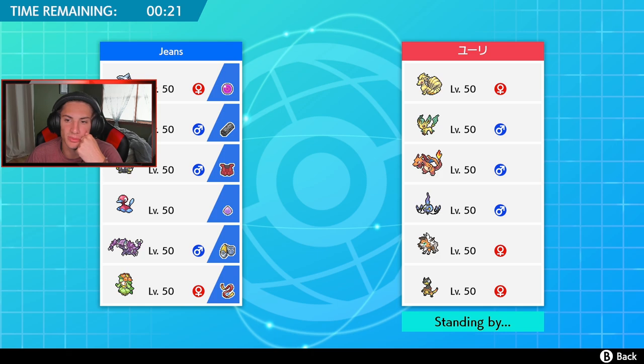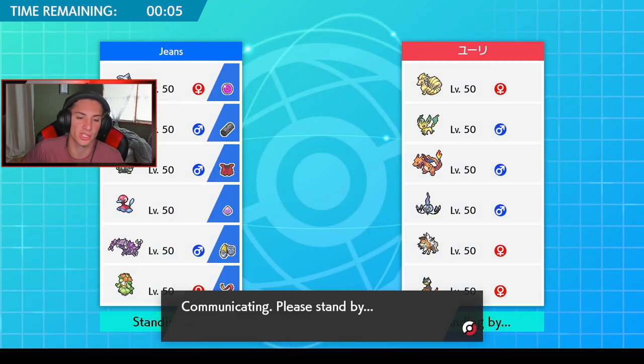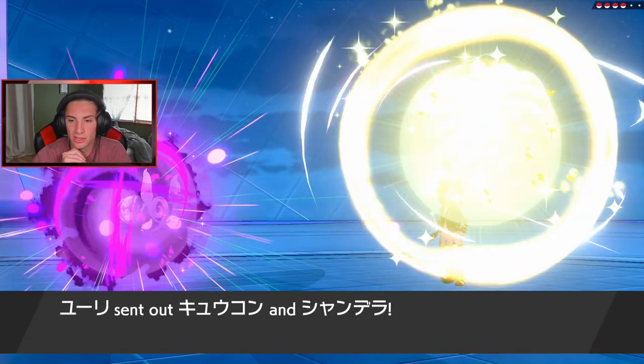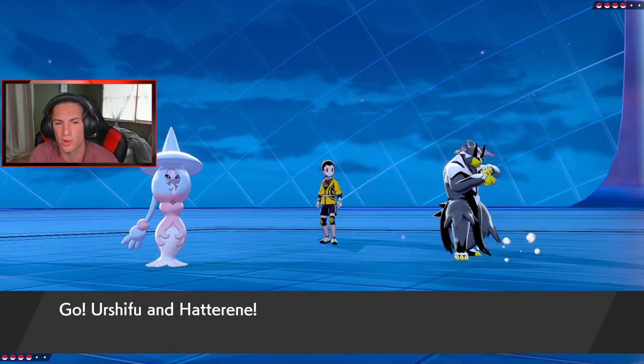Chandelure does come out — pretty obvious. I probably should have led Porygon2 instead of Hatterene since Porygon2 can eat up more hits. Urshifu goes for Surging Strikes — triple crit coming out — but this Chandelure eats it up well, even eating up a berry. Then Imprison comes out, and now we cannot use Trick Room. I knew I should have gone for an attacking move first.